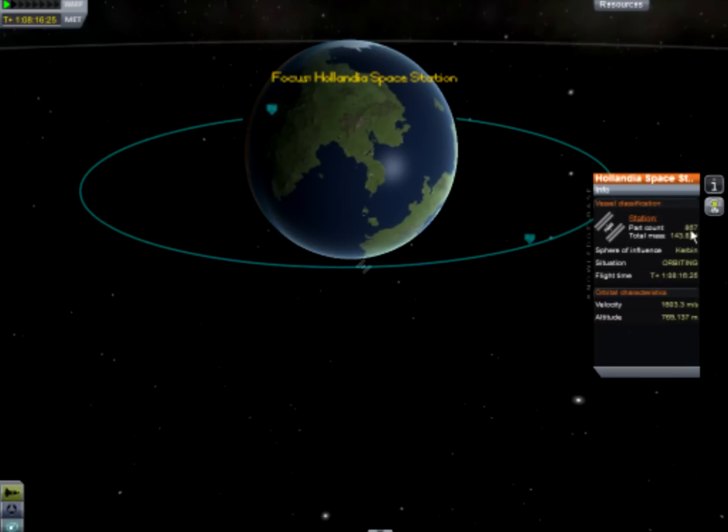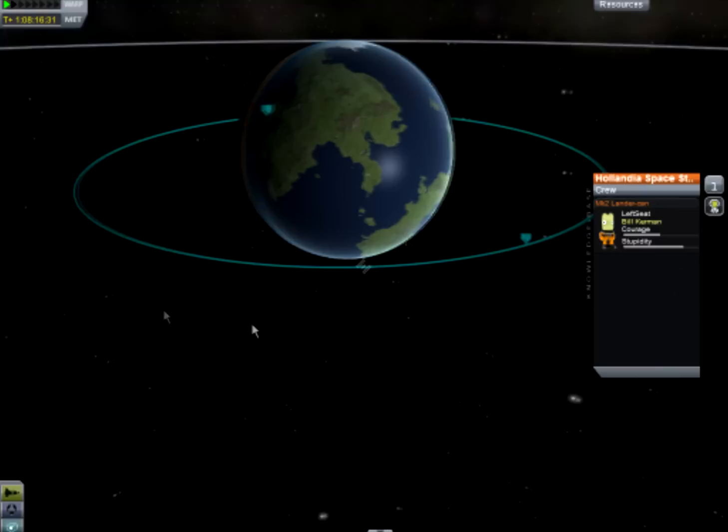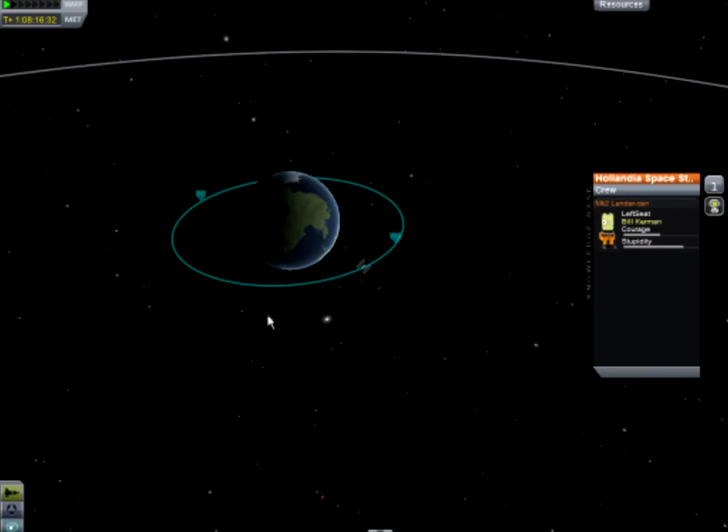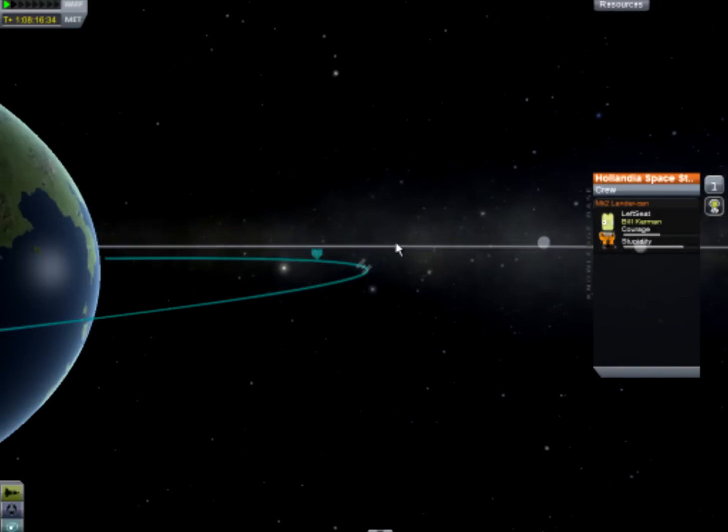If we go to the map and get the information about it, we've got 876 parts and a total of 143 tons — I hadn't even seen that yet. As for monopropellant, it's got three — no, one curveball left, because I took some out in the last docking with the last docking ship.